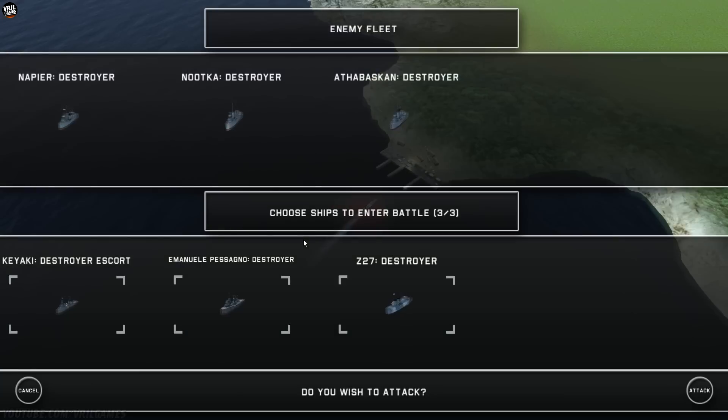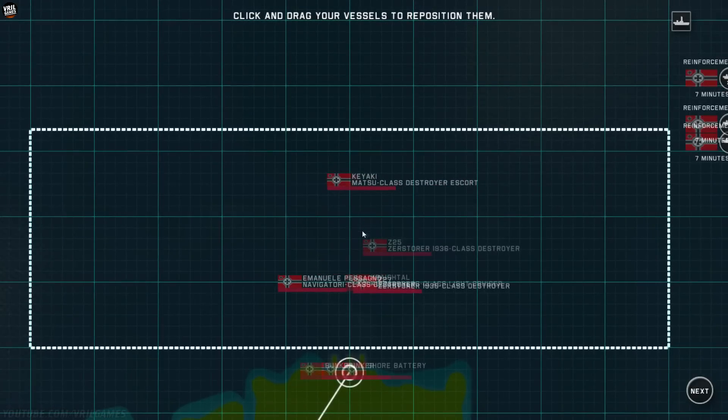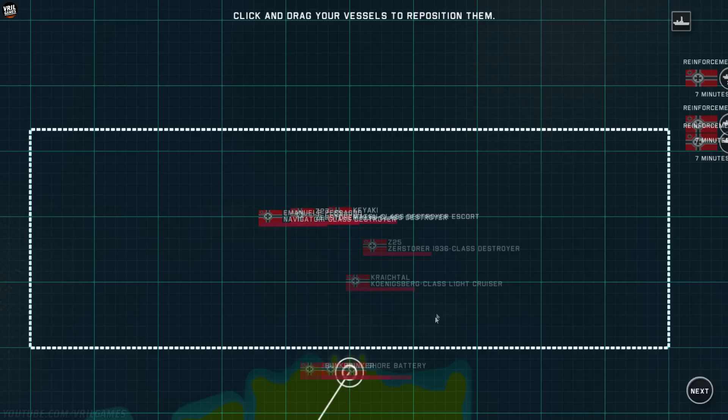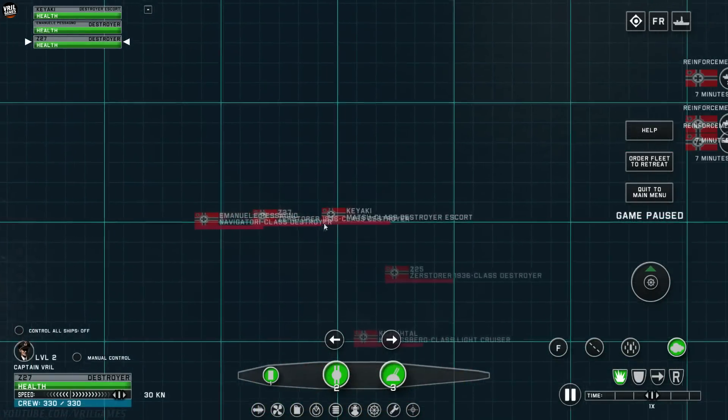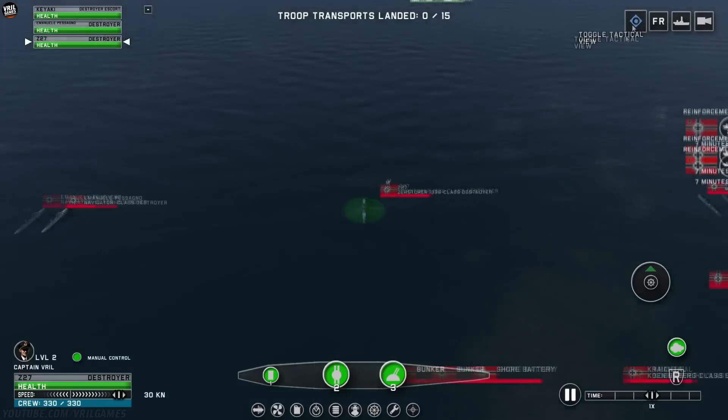So we'll defend the port. Looks like just three destroyers on the British side, so we should be okay. Let me position our ships. I'm going to go ahead and do an offensive kind of stance. Looks like we actually have a Königsberg light cruiser helping us out from the AI as well. Let me put these pretty tight together. We've got another 1936-class destroyer that will help us out, and we've got some shore batteries down here too, so let's go into battle. I'm going to be controlling the 1936-class German destroyer, and I will have the AI control the Emanuel and the Kayaki, our destroyer escorts.